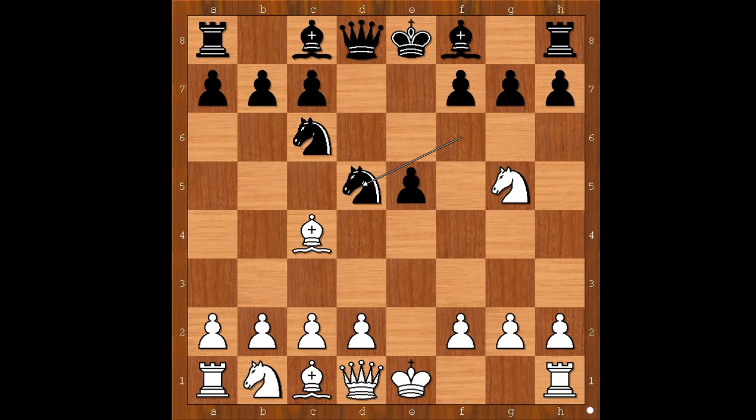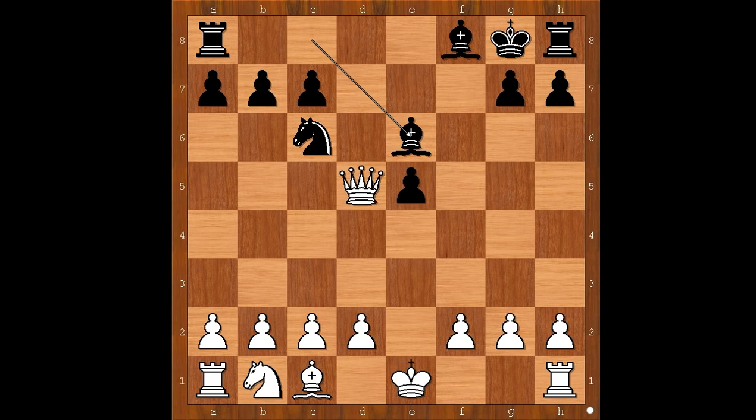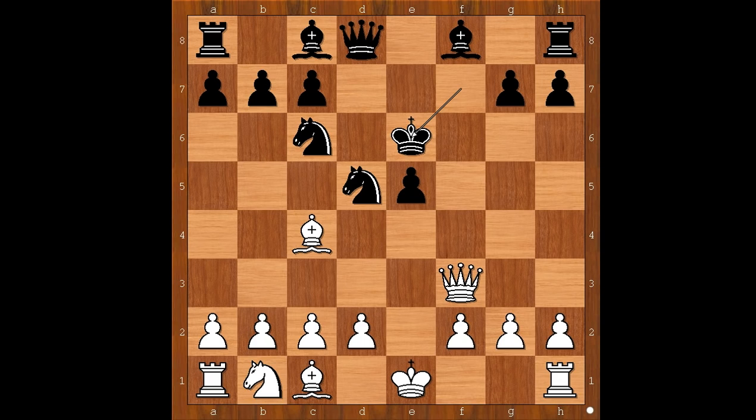In the game we have knight takes pawn on d5. White to move. Knight takes pawn on f7 was played — d4 was also an efficient choice in many games. Knight takes pawn on f7, king takes knight, queen to f3 check, king to e6. If king goes to g8, then the game ends very quickly.